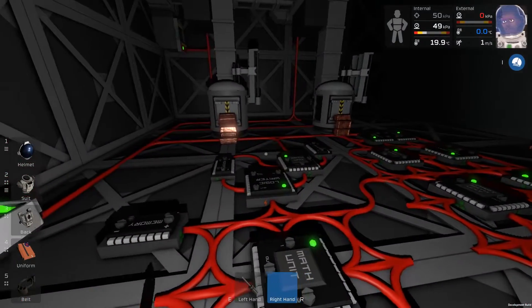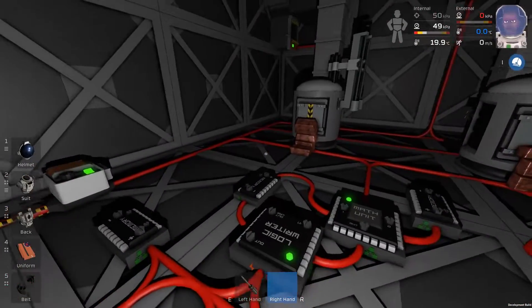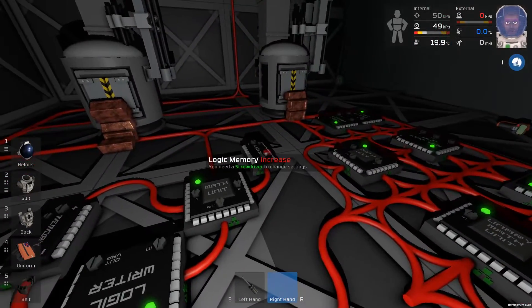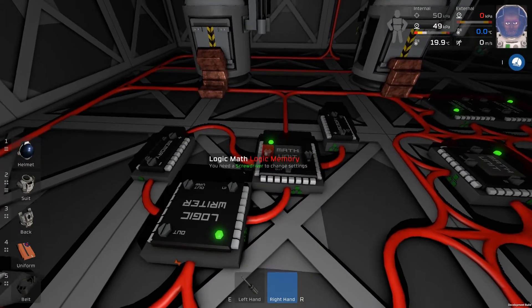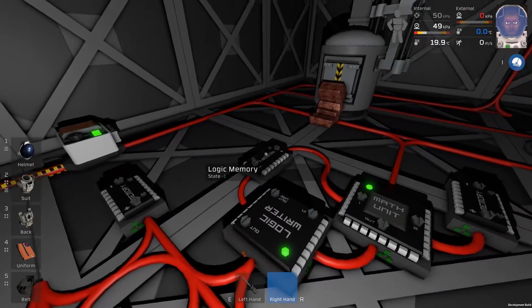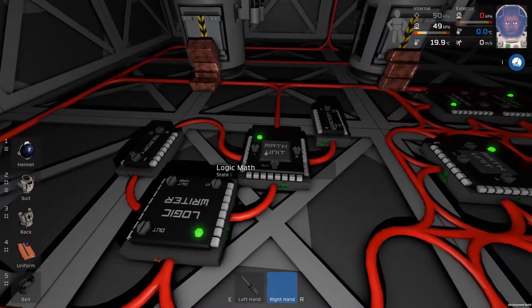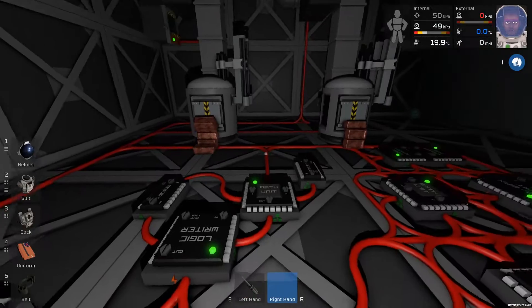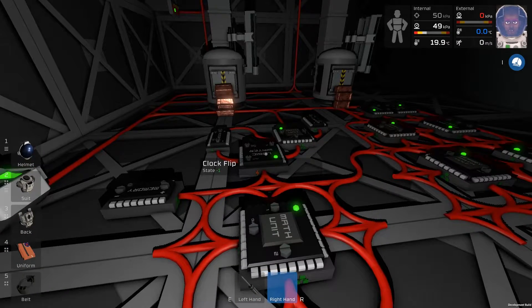Don't panic — let's just go through it. We're going to go through these four blocks. We've got memory, let's go flipping between 1 and minus 1. This one is just set to minus 1. Put a math unit in — we're going to take logic memory from the right, logic memory from the left, and multiply. So if this is minus 1 and this is 1 — that's the initial state. It multiplies them and the logic writer writes minus 1. Then minus 1 times minus 1 is 1. So this is a clock circuit, and because of the tick rate — I think it's every half second — it's going to flip between 1 and minus 1.